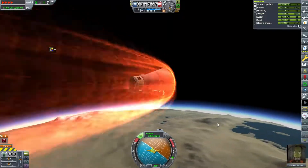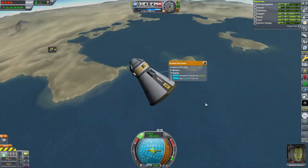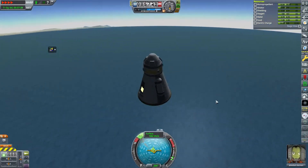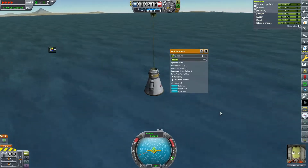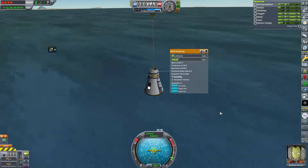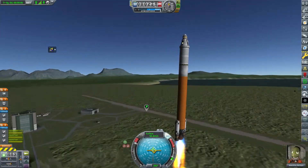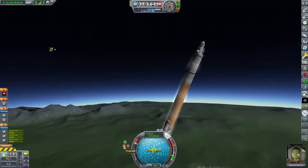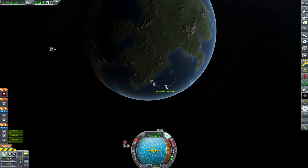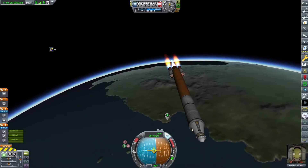We're going to be rapid-firing through a lot of these launches this episode because this is over four hours of gameplay that I'm editing down to just 12 minutes. Honestly, I don't think I'll be doing this style of video for future episodes - I'll probably just do a few missions and have shorter episodes so I can put them out more frequently. Anyway, Val is going back into the Firefly Orbital to go back into orbit and pick up any science we missed.